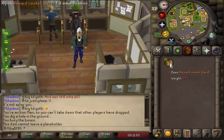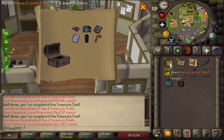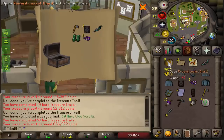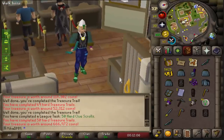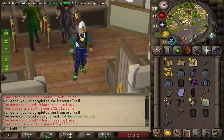Let's just open all of these and see what we get. First one — nothing special, decent money though. Nothing. Nothing. Nothing that I need, but nice runes. Oh, there we go — yes! This is exactly what I needed. That is so good. This is basically ranger boots. Not really, but it's really good.